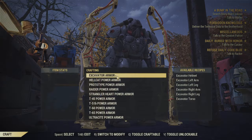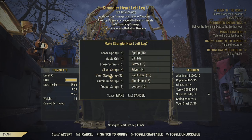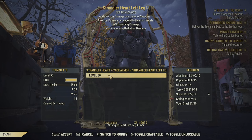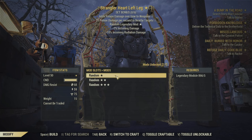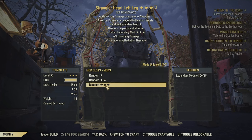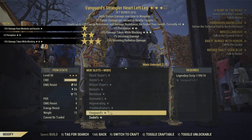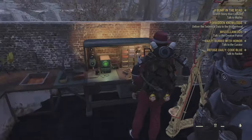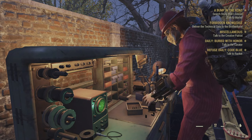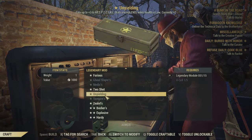One question I had was about the Strangler Heart Power Armor, the Thorn, and the Solar. It still does require Vault Steel, and as always Power Armor cannot have Unyielding. You can see I'm scrolling down to show the possible ones — Vanguard — and Unyielding is not one of them, even though I do have Unyielding unlocked. So sadly we won't have some super awesome Power Armor.